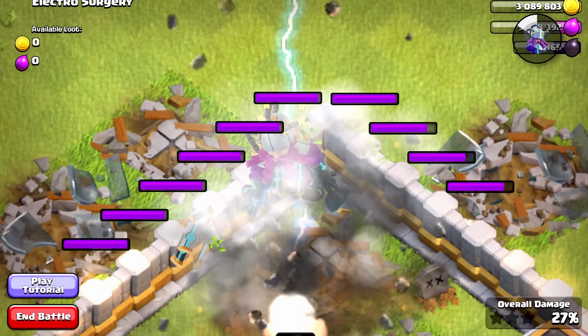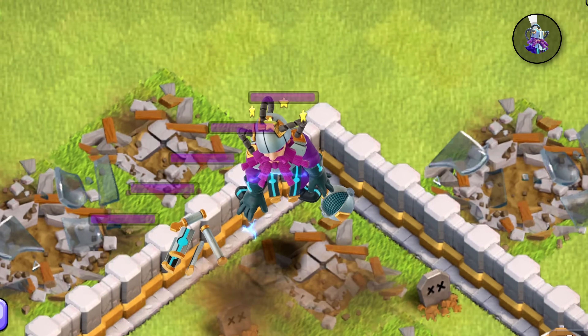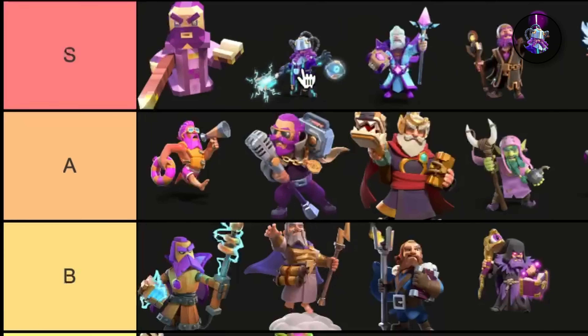Even this knockout animation with the electrical visual effects — it's incredible. This has to be S tier. I would actually put this one above the League Warden because I like this design more.